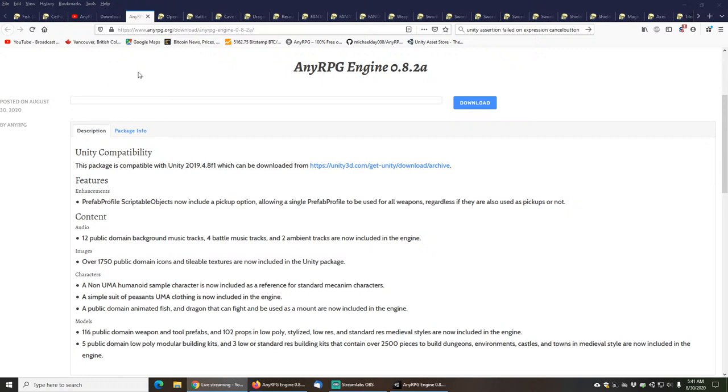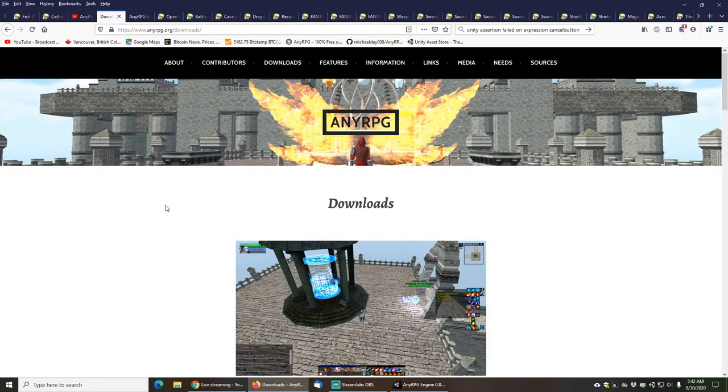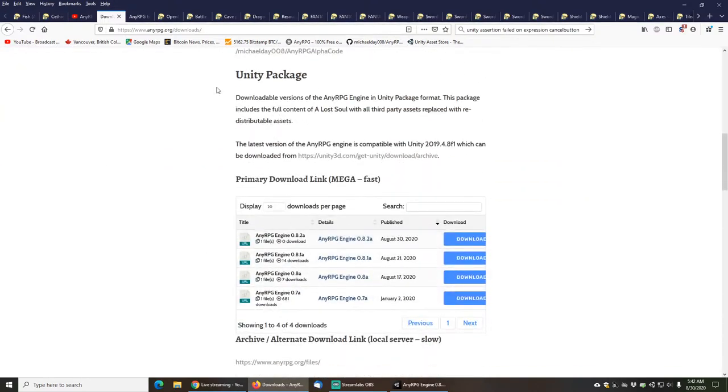Hi and welcome to the NERPG Engine 0.8.2 Alpha release live stream. In this live stream we'll be covering a few of the new features in this release, specifically the new 1750+ public domain icons and tileable textures, as well as the UMA sample clothing, the non-UMA mecanim character, and the animated fish and dragons. If you don't already have a copy of NERPG you can pick one up from nerpg.org/downloads in Unity package format.